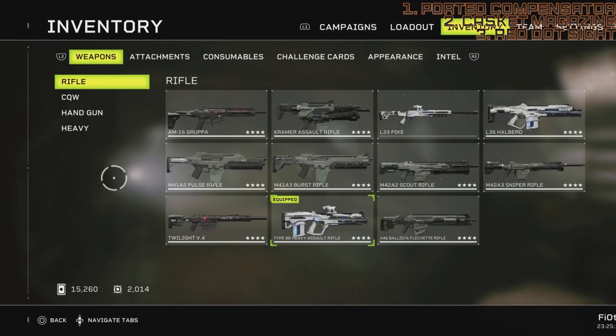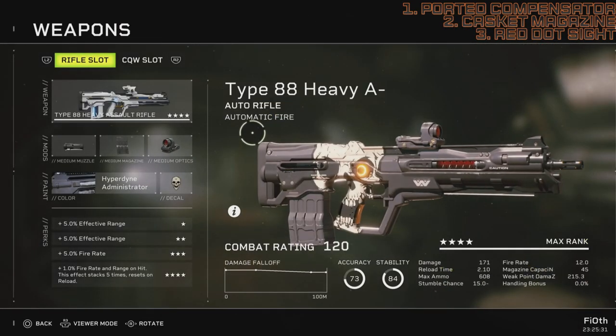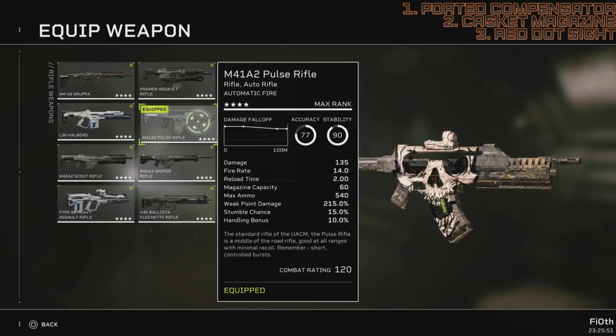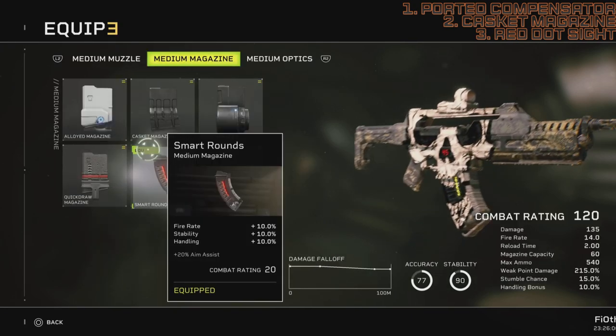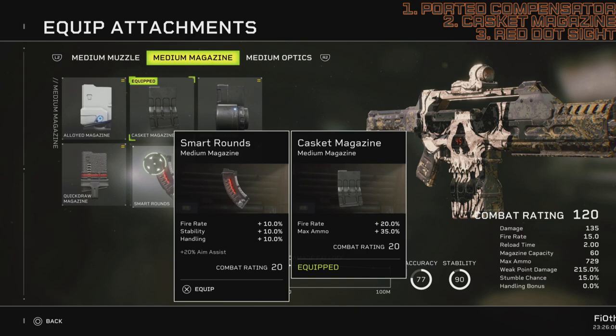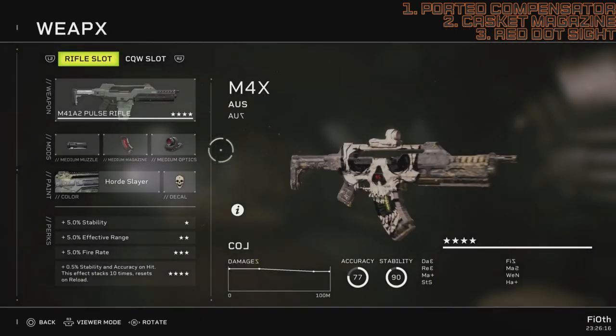Bad news is I don't know why you would use this instead of other choices, except for variety. Going to our rifle stub and comparing it to the Pulse Rifle: the Pulse Rifle is more accurate, more stable, has a higher magazine capacity, and reloads faster. I have smart rounds on the Pulse Rifle — that doesn't affect reload time. I could use casket there to take fire rate even higher while keeping smart round perks. Smart rounds can be applied to the Pulse Rifle because its stats are so healthy. If you make that same swap on the Heavy Rifle, the gun becomes kind of poor.